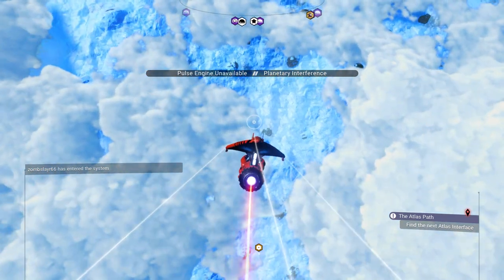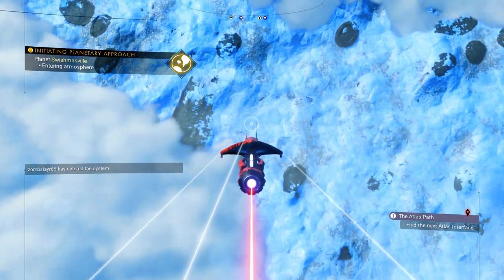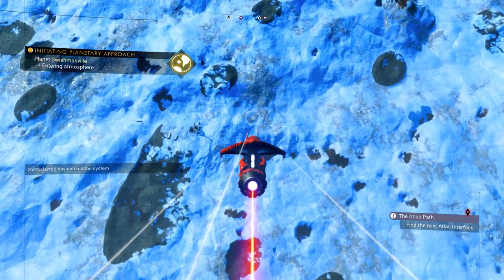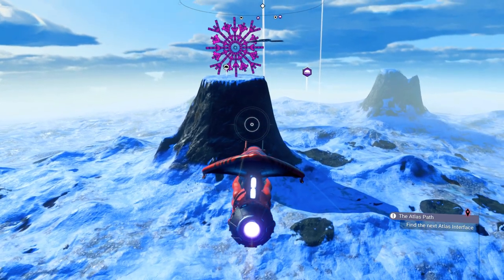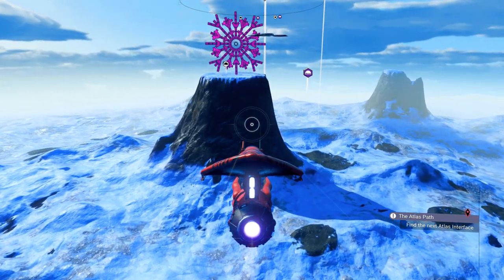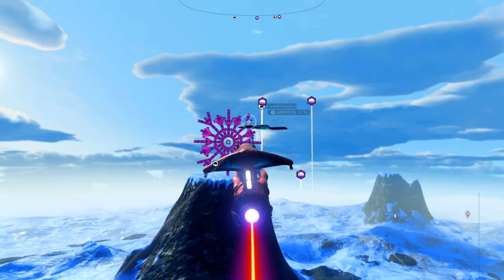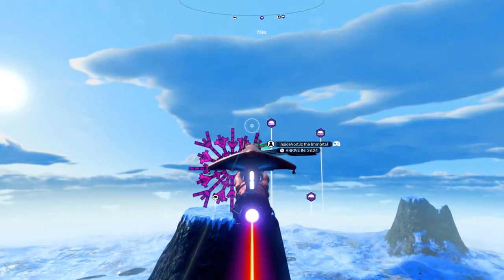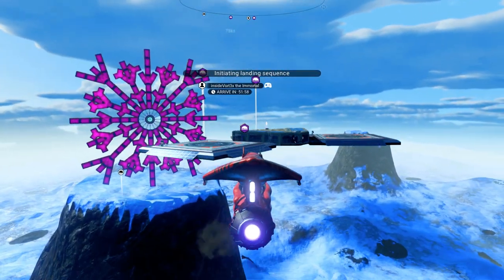So the reason I started in the space station is because my base has issues with rendering and pop-in. But there it is. Someone's messaging me — shush, tablet, be gone with you. So there it is. I built a big pink snowflake.